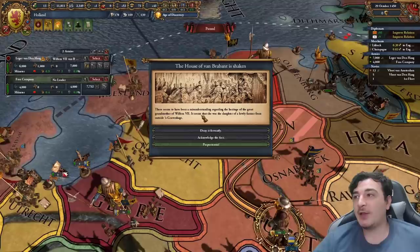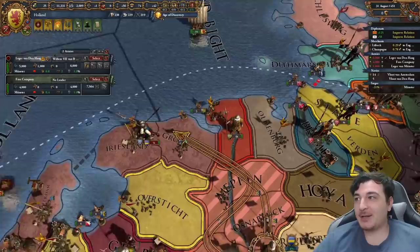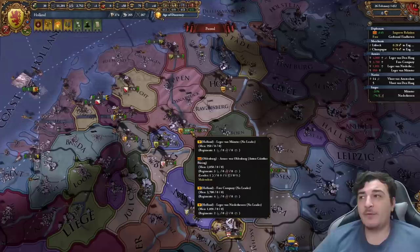Munster made the mistake of moving away from the one province I couldn't reach. We crushed them. Hesse also made the same mistake of moving away from their home territory to siege my lands. We'll chase them down, destroy their army, and kill off the rest of Munster, then siege down Hesse simultaneously while sieging Munster's capital. It's really good to have vassals at the start - I'm getting an extra 3,000 units from Oldenburg for free, and having a vassal increases my land force limit.